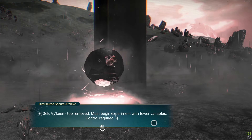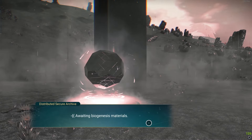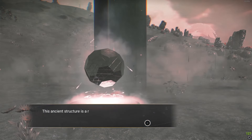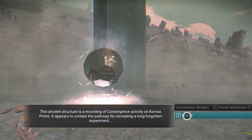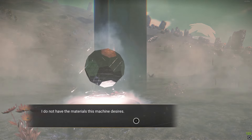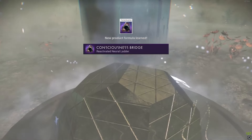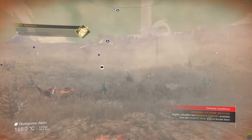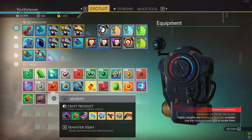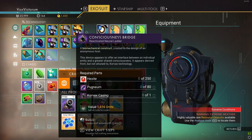In the first and third steps you will require something you don't have yet, but don't worry — you will receive the recipe. As you can see, I don't have a consciousness bridge yet. Just say 'leave' and you'll get the recipe for the consciousness bridge. We need hexite, pugnium, and a Korvax casing. Don't be alarmed about hexite — the mission will give you a location to go find it.